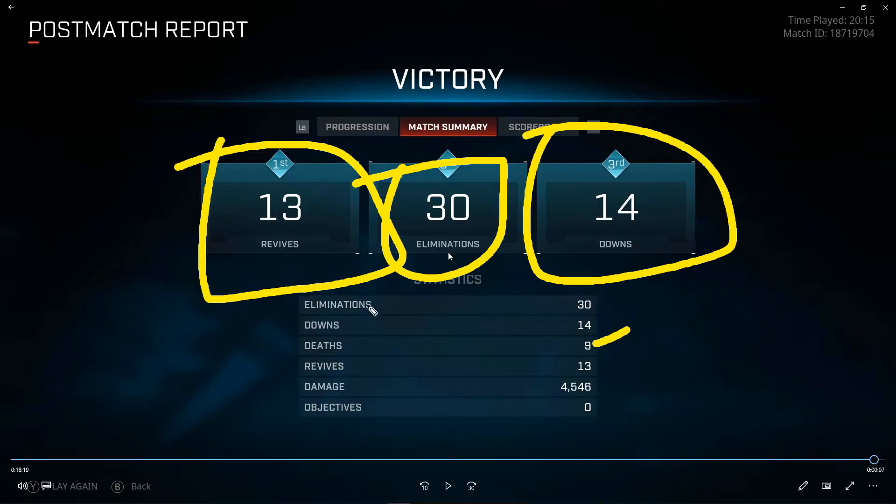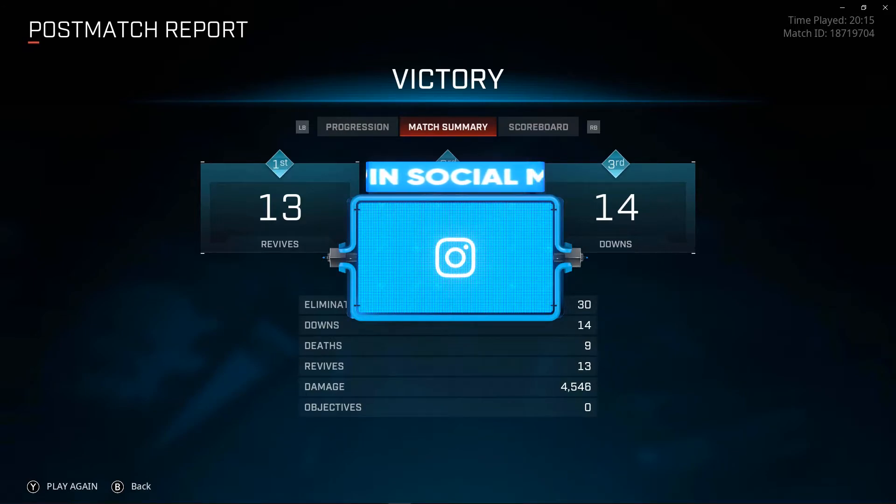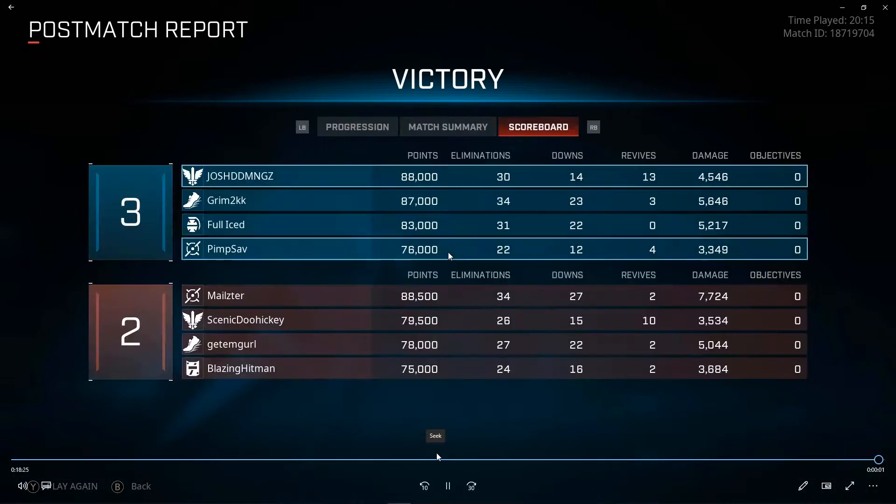Final stats: 30 eliminations, 13 revives, 14 downs, and 9 deaths — not bad at all. That's what I'm telling you guys: if you can last in Strikeout it's great practice, because in Demolition if you die you wait until the next round. Strikeout gives you constant action to get a better feel for the rogue character and improve your game sense. Looking at the overall stats — we are the leader: 30 kills, 14 assists, 13 revives — I think assists got up to 17 or 20.